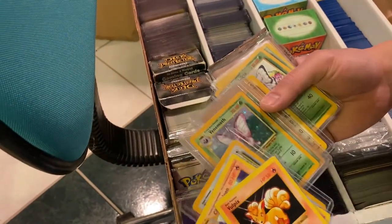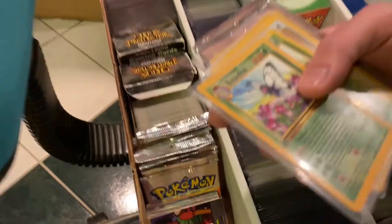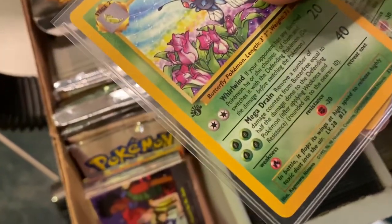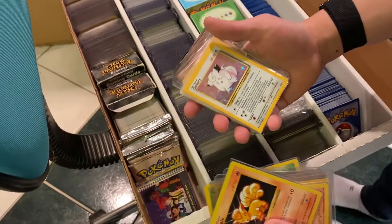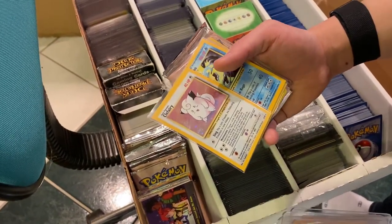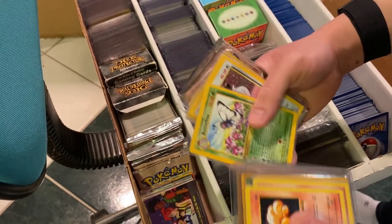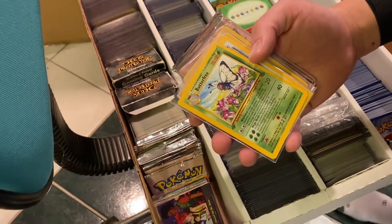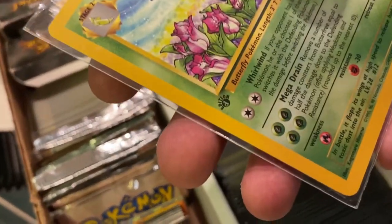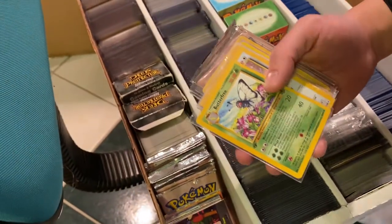And then these are our D-edition Butterfrees. In the first run of the Butterfrees, there was a square cut. The D-edition Butterfree was just a misprint on the stamp of the first edition — it wasn't a clean stamp, so it looked like a 'D.' That's why everybody called it the D-edition Butterfree.